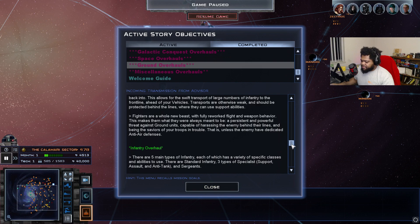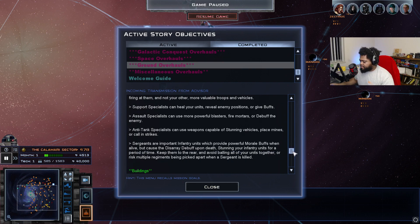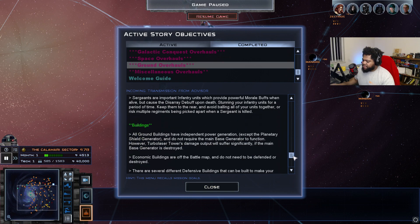There are five main types of infantry: standards, specialists, assault, anti-tank, and sergeants. Standard infantry are your frontline fighters — primarily there to keep the enemy busy and protect your more valuable troops and vehicles. Specialists can heal units, reveal positions, or give buffs. Assault specialists use more powerful blasters, fire mortars, or debuff the enemy. Detect specialists can stun vehicles, place mines, or call in strikes. Sergeants provide powerful morale buffs while alive but cause a debuff upon death, stunning your infantry for a time — keep them at the rear.